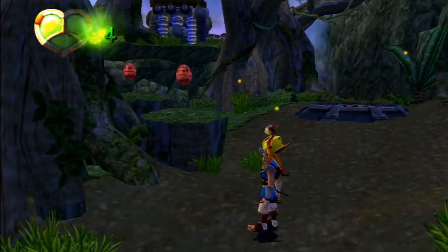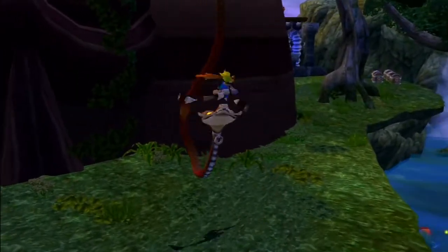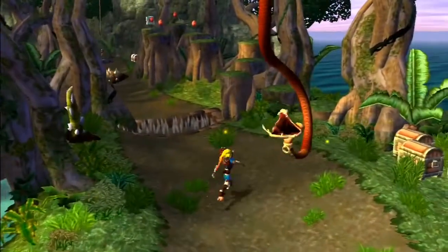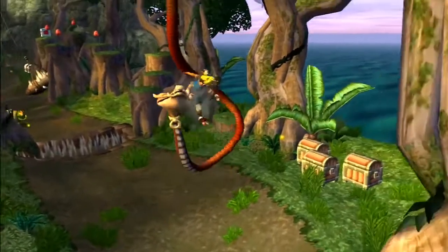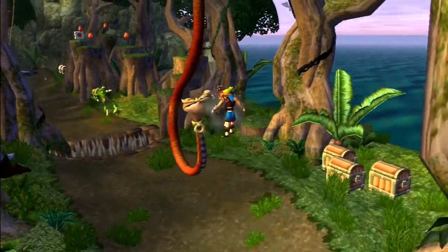To combat this, simply walk around them as they are stationary, hanging from the trees, or land a hit on them. You must make sure you time your attack before they bite you. It is also possible to jump over them while they are lunging, but be careful — if Jak collides with them he will be stunned and knocked back.